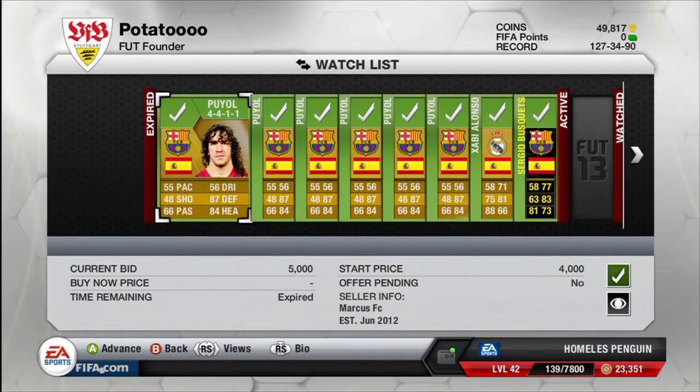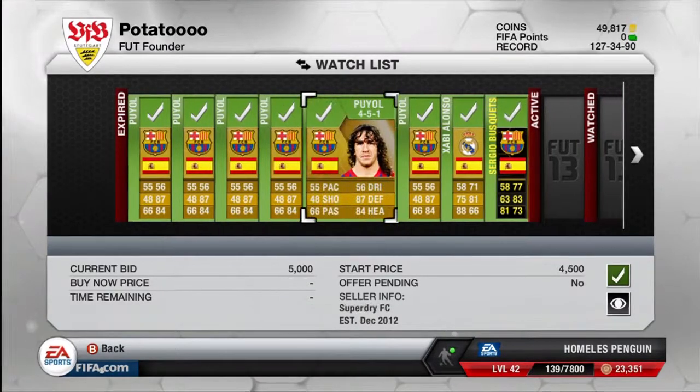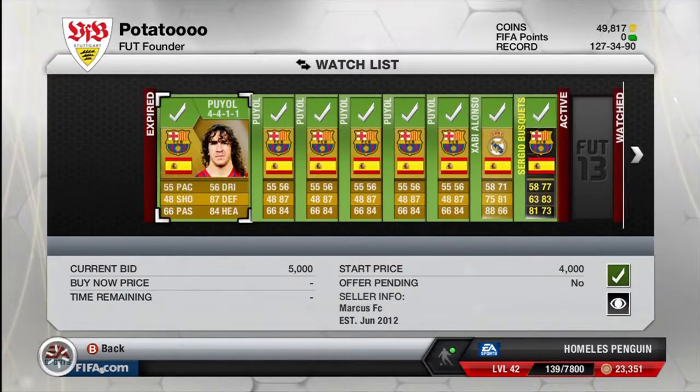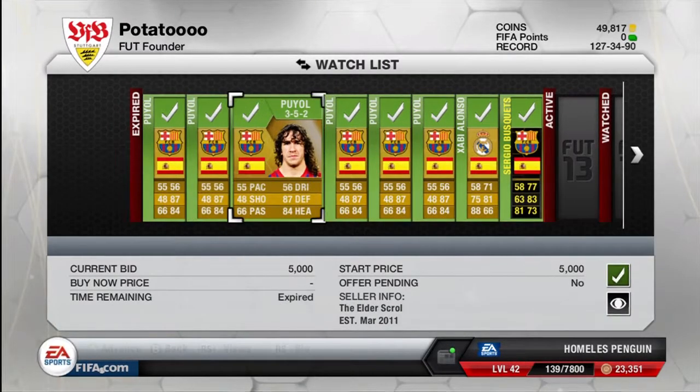The first player I've bought in this episode is one we've never had before — Carlos Puyol. I got 6 of these Puyols and paid 5k for every single one. I'm looking to put them up for around 6.5k starting price and a 7k buy it now, hoping to make at least 2k profit on every Puyol. With 6 of them, that would be a 12k profit.